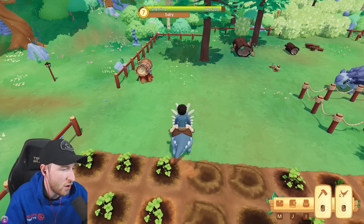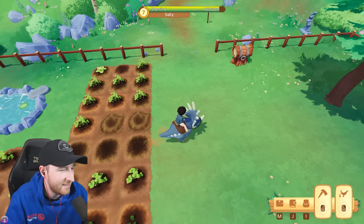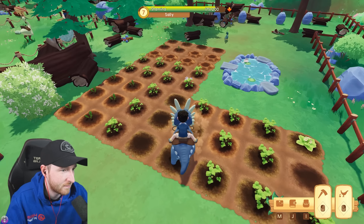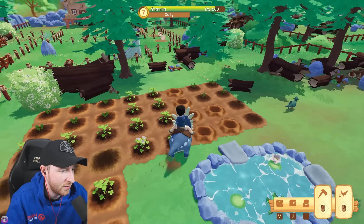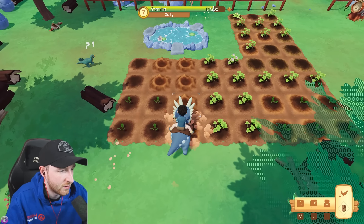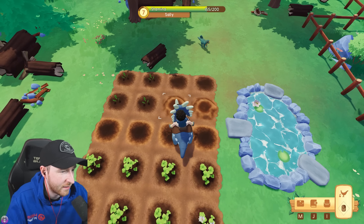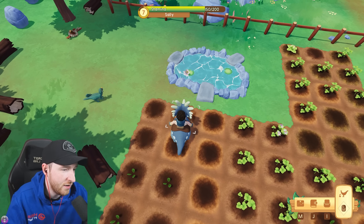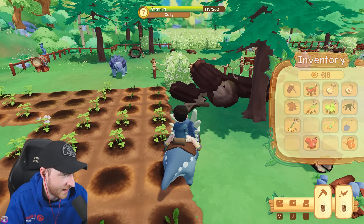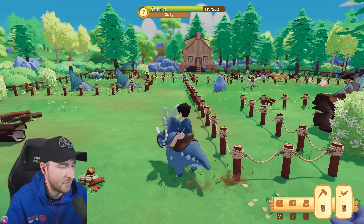Not only does Sally break rocks, we can also till the ground, which is amazing. Which means I don't have to use any stamina to do it myself. We can go over and do these ones. Sally, you're just so good. I don't have any more seeds to plant right now. Let's take you back and switch you out for Lucky, and then let's go see what this picnic thingy is. I did bring some strawberries to take to the picnic.